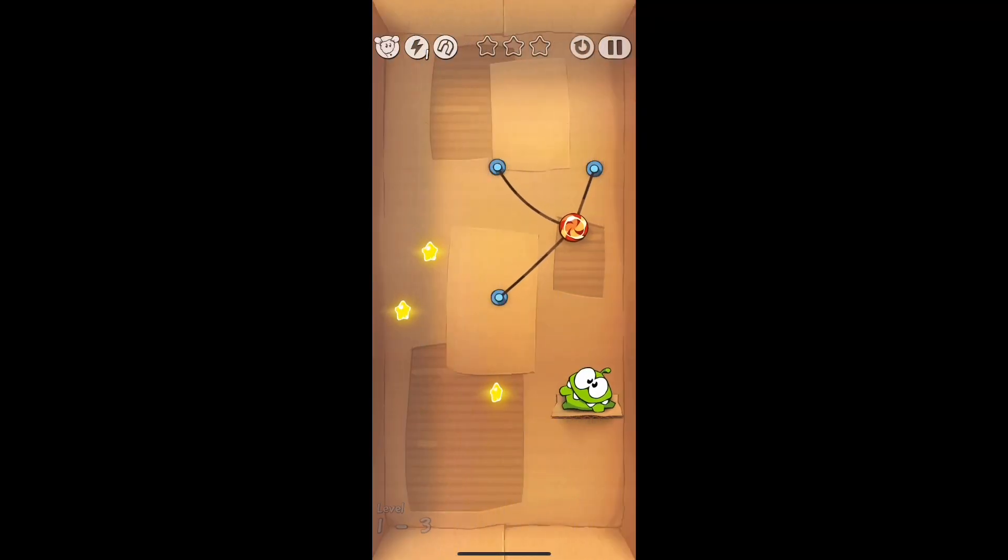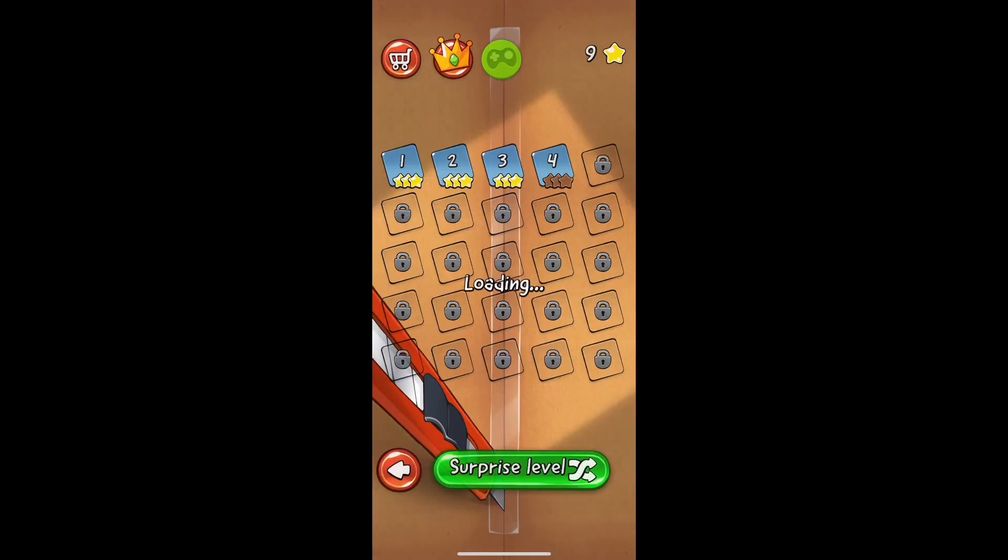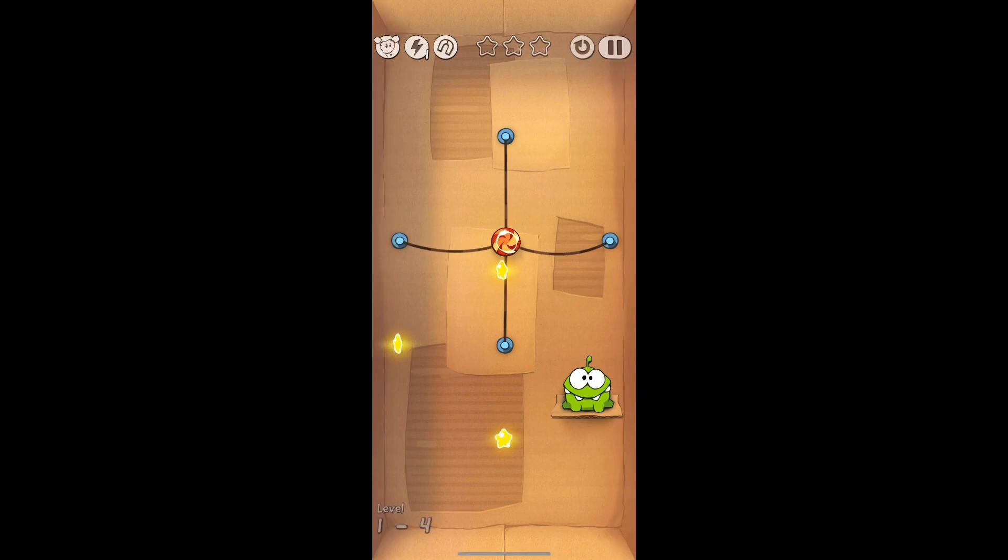For this one you're going to end up cutting the rope in the top right, letting it swing to get the star all the way at the top, and then swing one more time so that you could get the star to the right of that. Then you will have the three stars as it glides into Omnom.